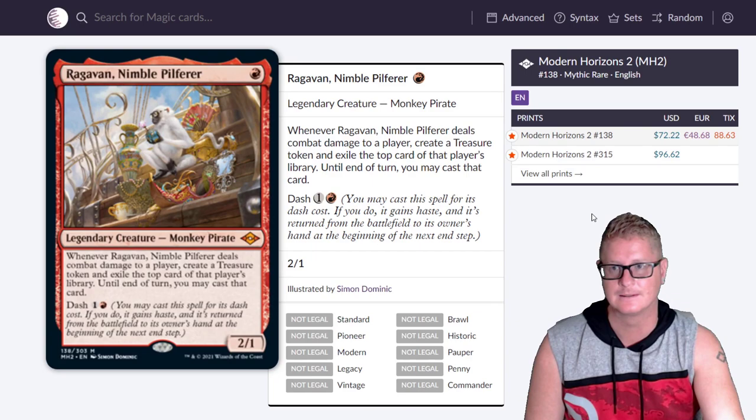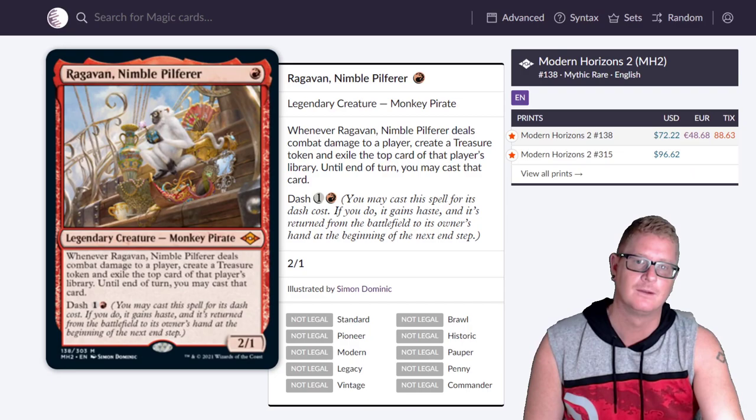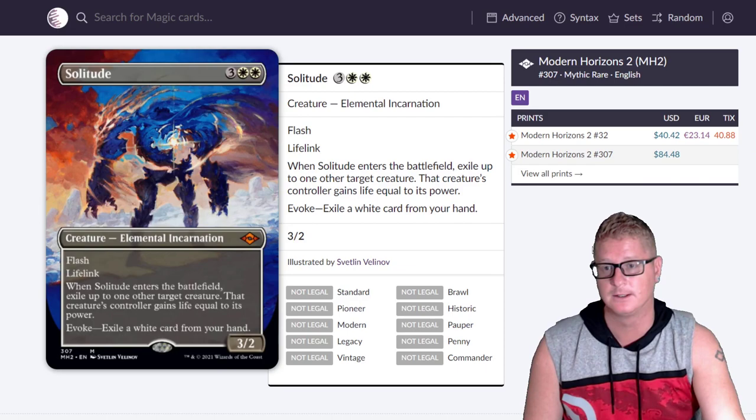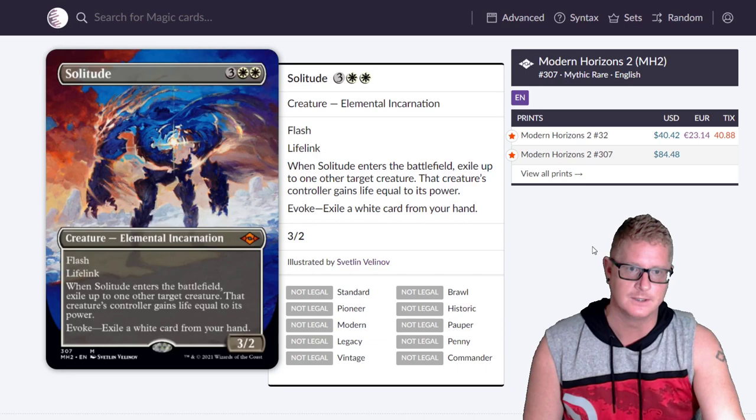Then we got Solitude extended art at $84.48. Oh my god, that's going to tank — it's a good card but it's not going to be $84 good. The foil version is going to be nuts. The extended art foil is $124.03 right now. It's going to go down though.